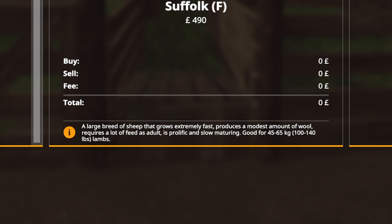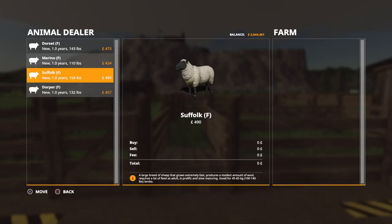The Suffolk is a large breed of sheep that grows extremely fast, produces a modest amount of wool, requires a lot of feed as an adult, and is prolific but slow maturing, good for 45 to 65 kilos. That is your meat maker - you're also going to get wool off it, but it's going to take a lot of feed.